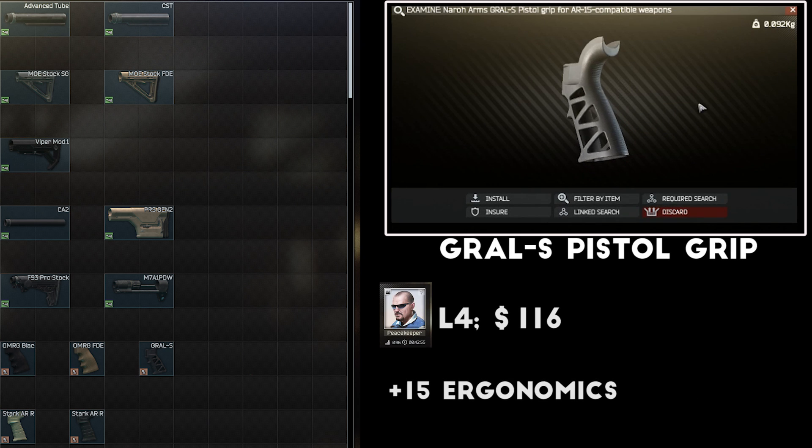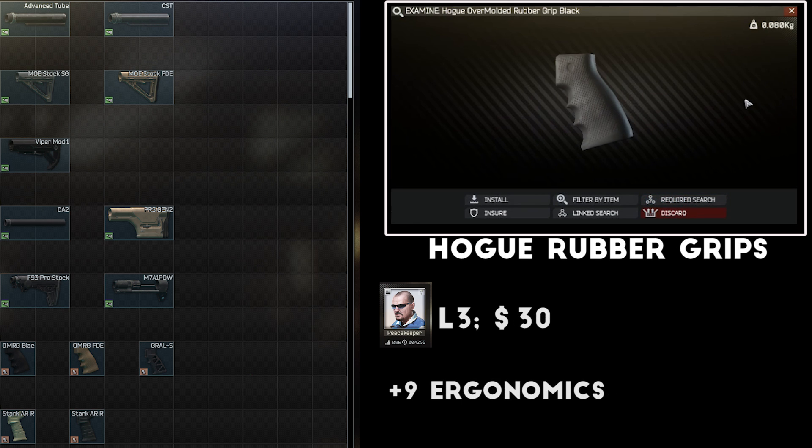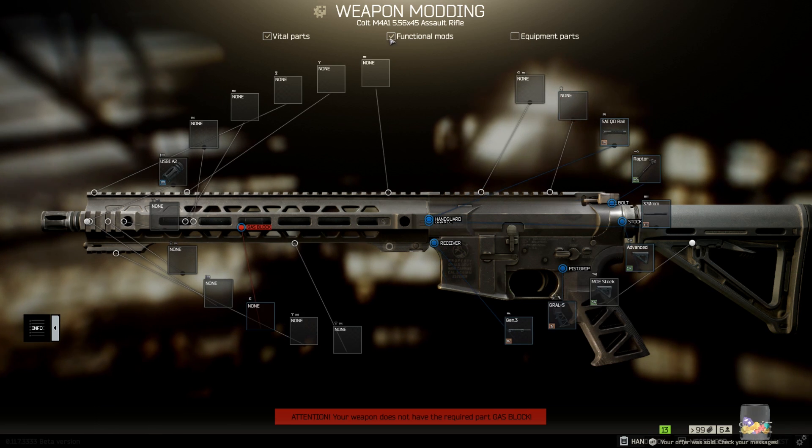For pistol grips the clear winner when it comes to stats, and in my opinion looks, is the Naro Arms Grawl S pistol grip. It's sold by level 4 Peacekeeper for $116 and gives a really nice ergonomics boost. Outside of this, the Stark AR grips and the Hogue rubber grips both give pretty good ergonomics boosts at about half the price. For this build I'm going to put on the MOE carbine stock with a rubber butt pad and a Grawl S pistol grip.